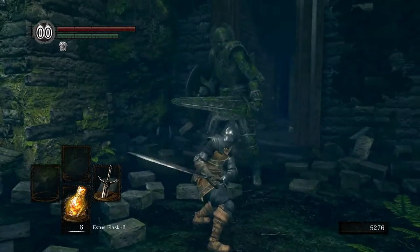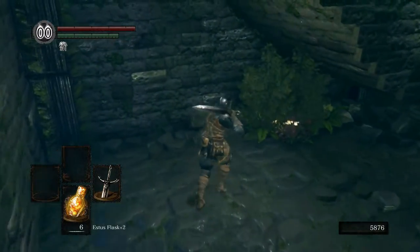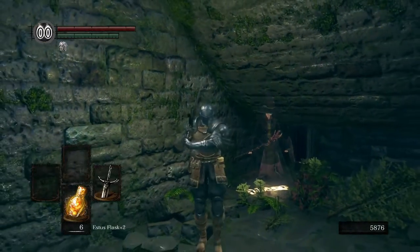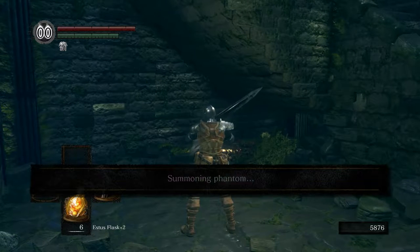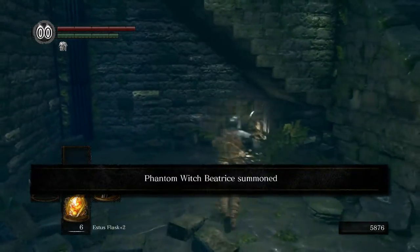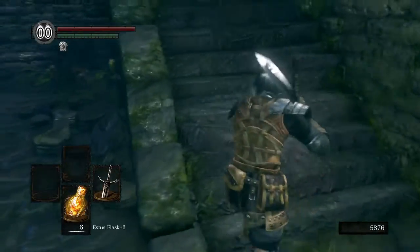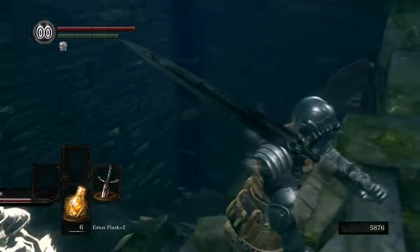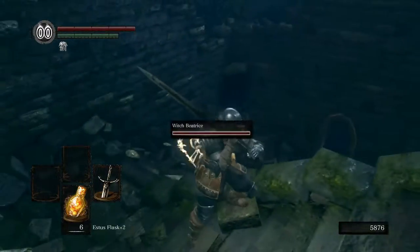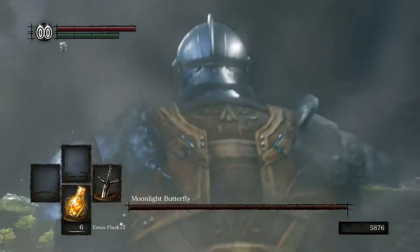We've got one more of these guys to take care of real quick. Up ahead is another summon sign, kind of hidden — go ahead and smack these bushes out of the way, and we can summon Witch Beatrice. She's an interesting character — she's known to have traversed the abyss. This whole area, Darkroot Garden, has a lot to do with the abyss, which once we start crossing that bridge properly we'll get to. She was known to have actually been able to visit the abyss and come back. For this next fight, she's going to be doing most of the work for us.